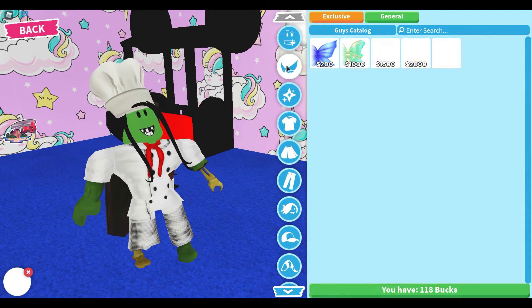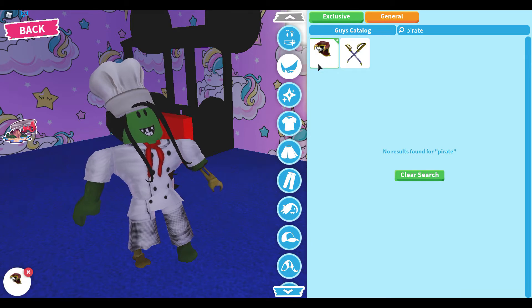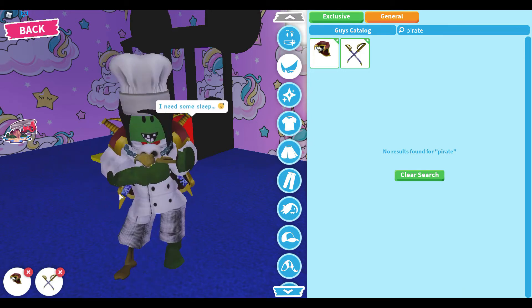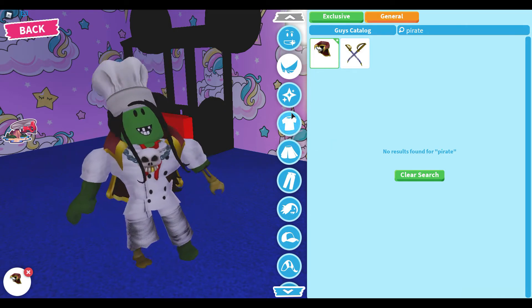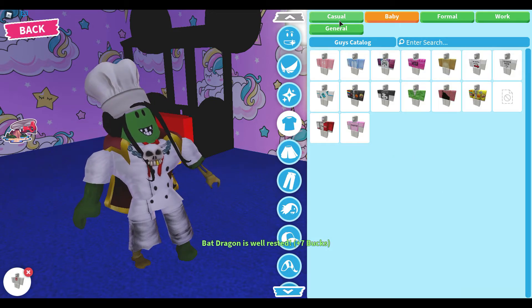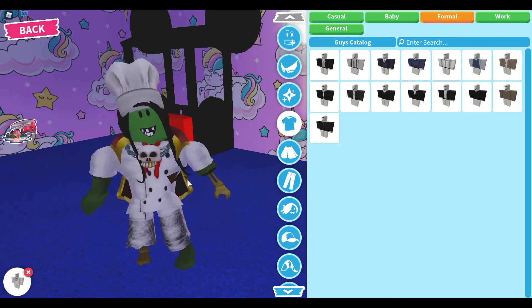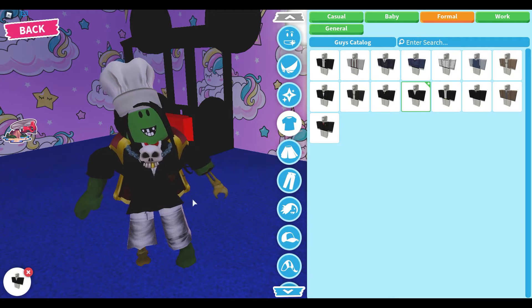I'll go for this funny-looking face. Then search up 'pirate' in the Wing area — you can find really good ones here. For the Shirt area, I can't find a pirate costume there, so let's try the Formal area — oh, that looks really close to a pirate costume!